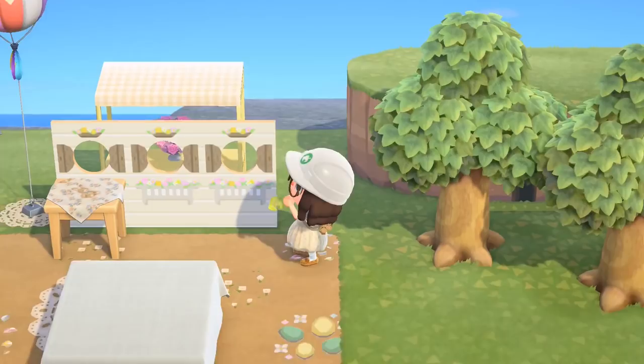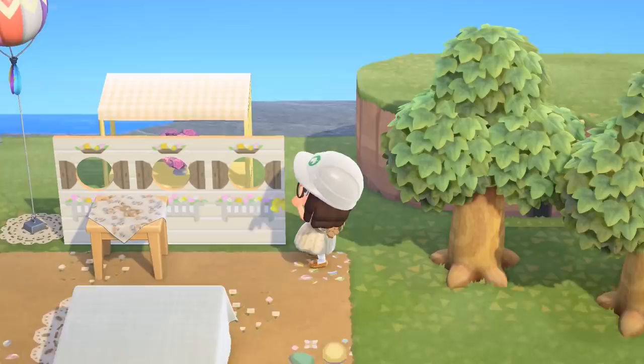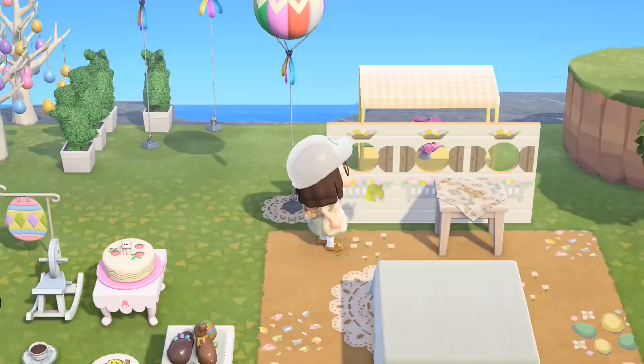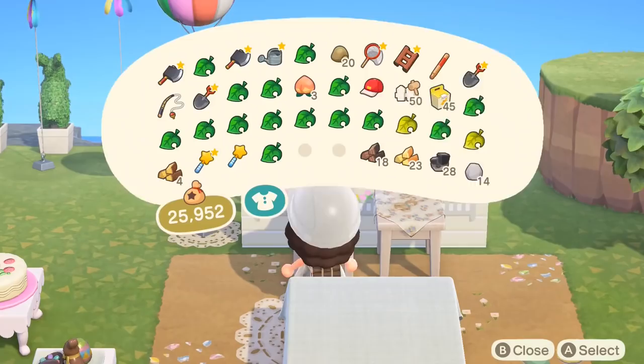Here we were trying to fit something in front of the panels. I wasn't really sure which design I preferred — whether the white or the natural — but in the end I decided I preferred the white and went and changed it. That has the really cute bunny pattern on it. I will put the code in the description for you guys.